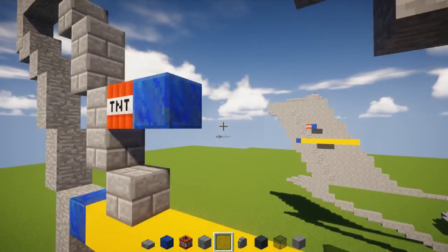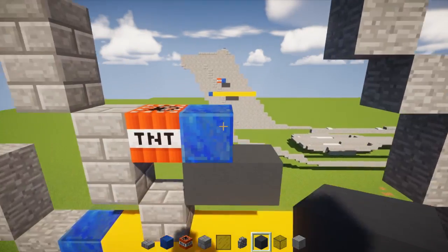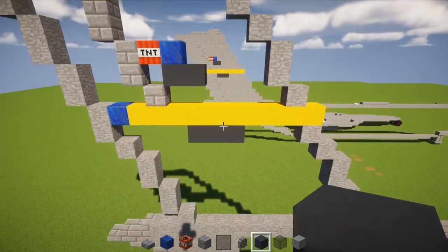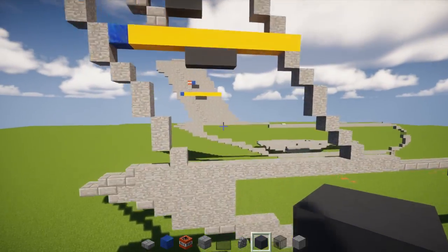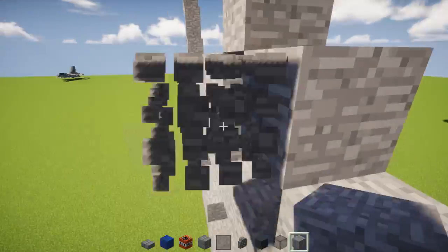Add the 2 gray concretes right underneath that Lapis Lazuli, go straight down, go 1 block forward, and add 3 gray concrete blocks — so it looks like this. Then fill all this in with stone block, just go across filling it all in.